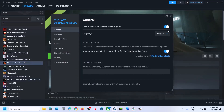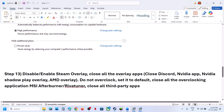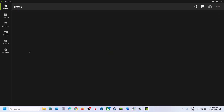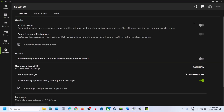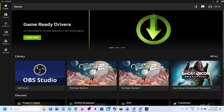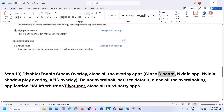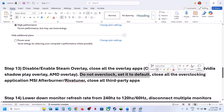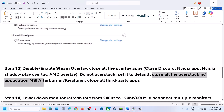Still not working? Disable or enable the Steam overlay. Go to Steam, right-click the game, select Properties, and turn off the option that says 'Enable the Steam Overlay While in Game'. If it's already off, turn it on and check. Close all overlay applications — if Discord is running, go to Discord Settings, turn off the overlay, and close Discord. If the Nvidia app is running, go to its settings, turn off the Nvidia overlay, close the Nvidia app, and relaunch the game. Do not overclock — set everything to default and close all overclocking applications like MSI Afterburner.